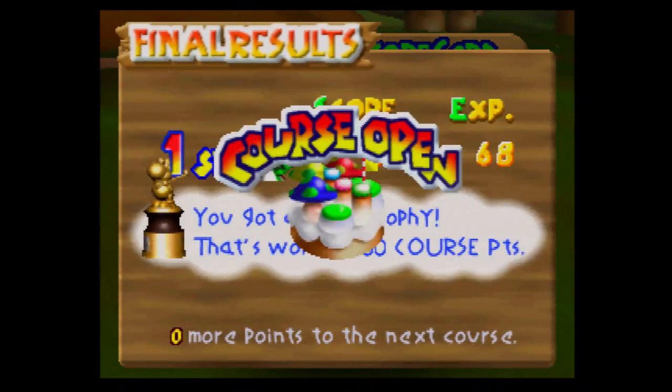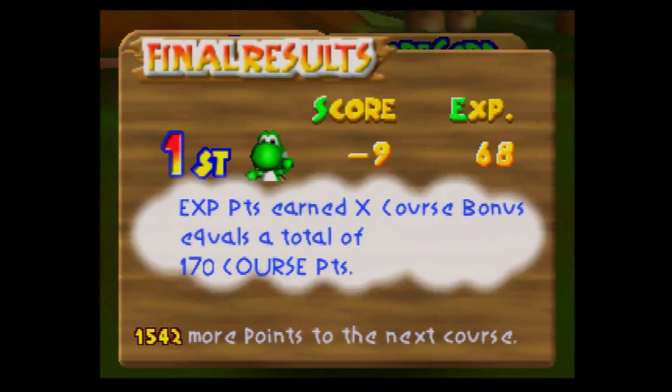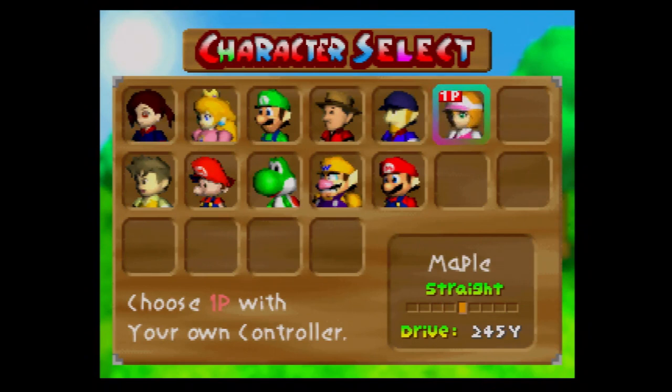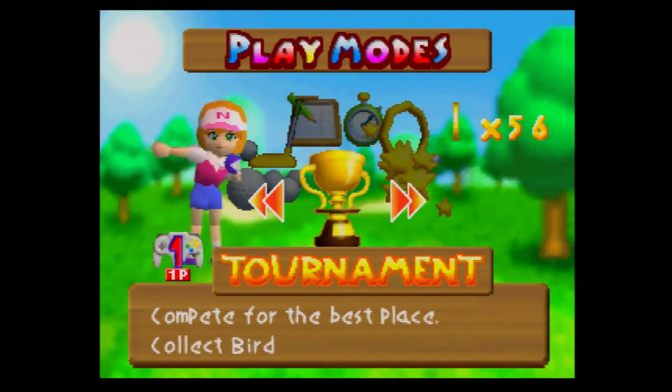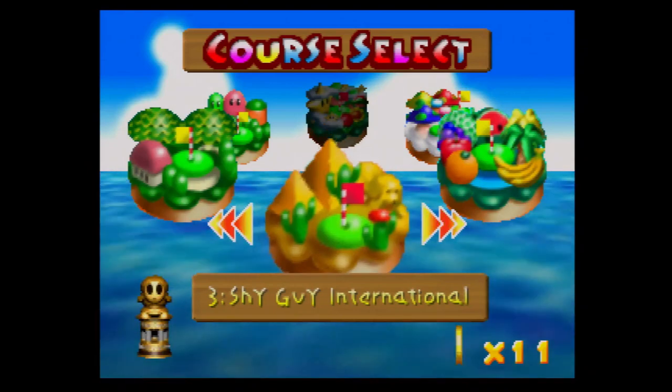Look at this character — Maple is, I think, the best character in the game. She hits the ball straight and hits it 245 yards, which will come in real handy in the later courses. We're not using anyone else. Next time on Mario Golf 64, we're going to get the remaining birdie badges — so I'll see you guys next time.